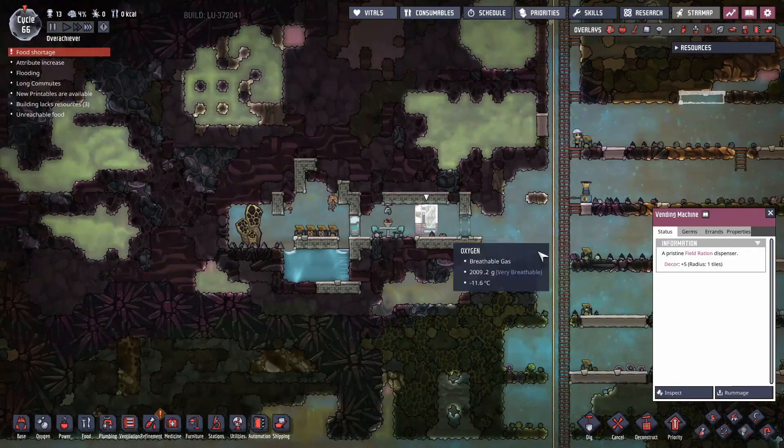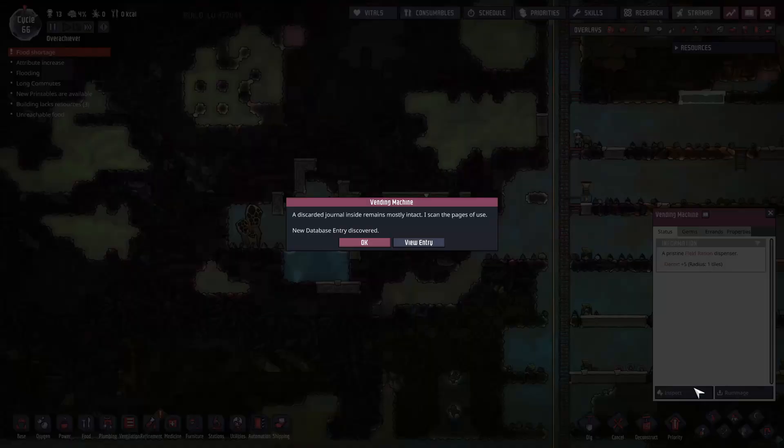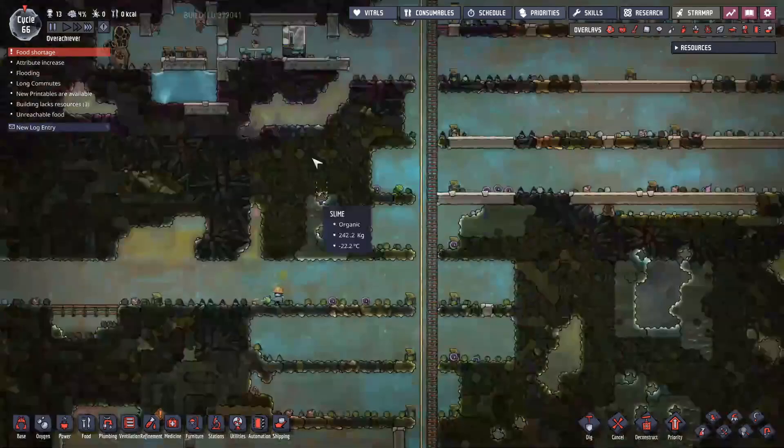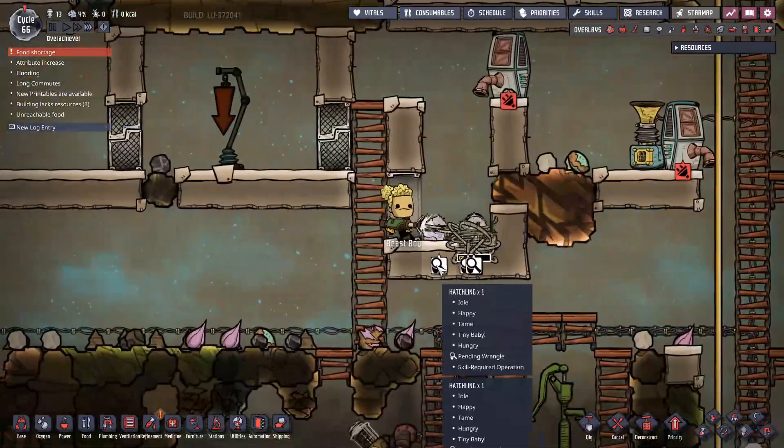Another thing mentioned in the comments — I never inspected this vending machine. These vending machines sometimes have field rations, so I probably should have rummaged through for food, especially when I was so desperate early on. These things do give you food, so why not? I'll get some food out of that as well.